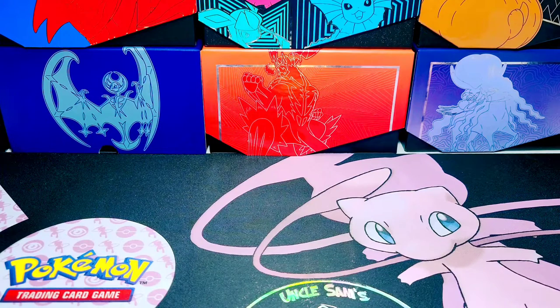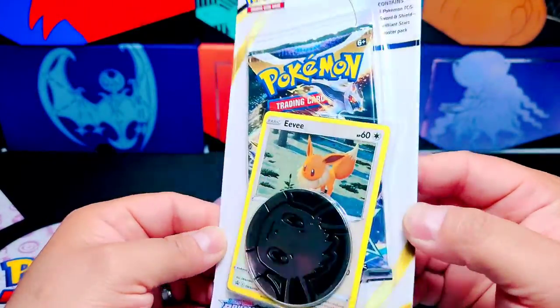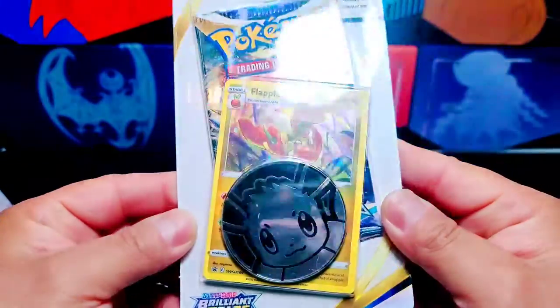What is up everybody, welcome back to Uncle Sand's Pokemon Corner, the only corner where lots of records happen according to my wife. Today we're gonna go back a little bit to Brilliant Stars — we got our hands on some blister packs, and I'm gonna tell you right now, these promos are nice. I like the holo patterns.